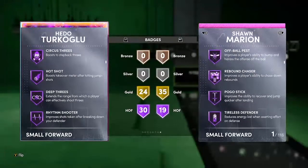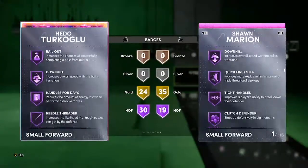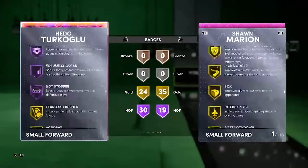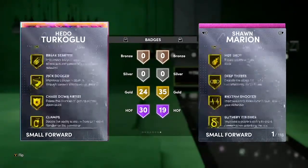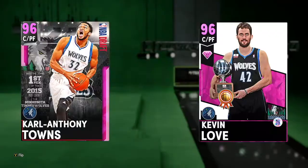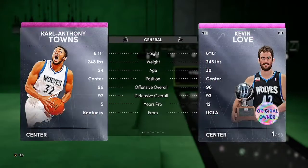Turkoglu has Dimer and Blinders, so he definitely has shooting badges, plus Quick First Step and Downhill. He does only have gold Clamps though.